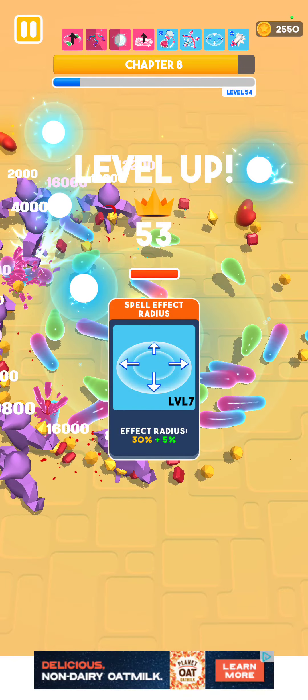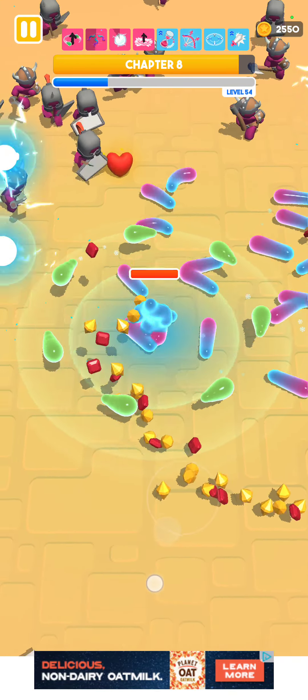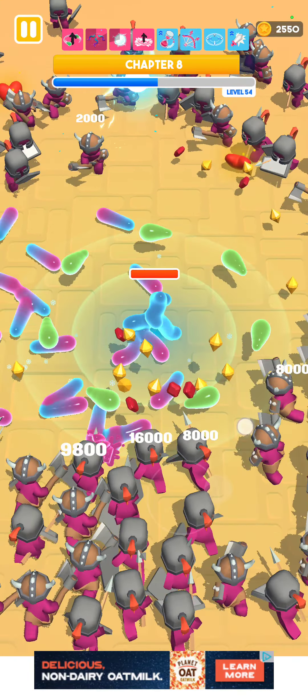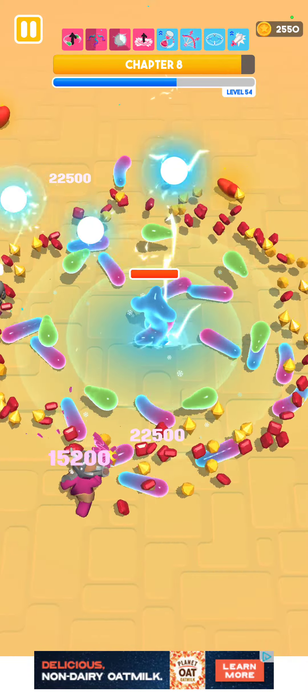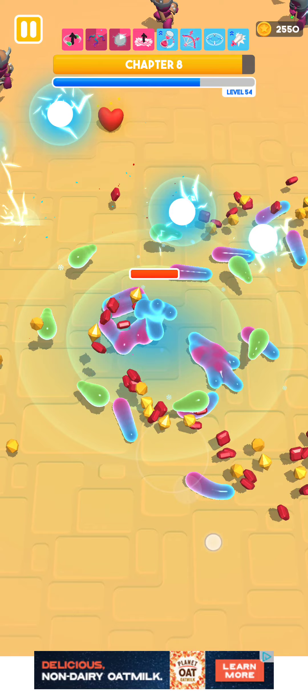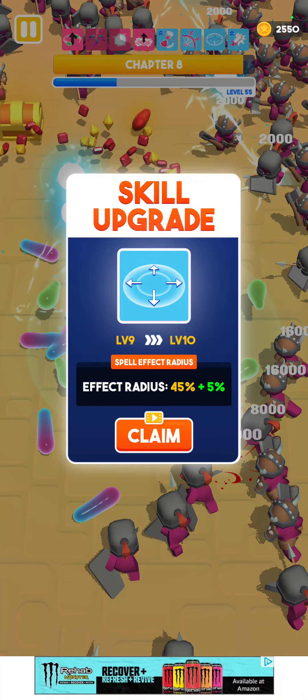We got like all these guys. We're going to be fighting the boss here pretty soon. So I've got my radius effect up and just destroying everyone. So here they come though. Oh yeah, I just slaughtered them. Grab some more stuff here and load up.